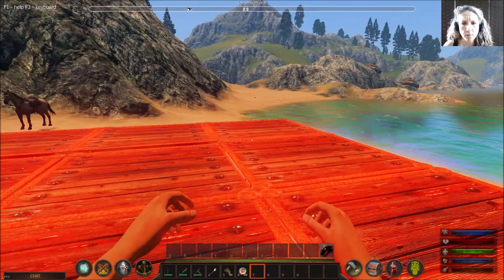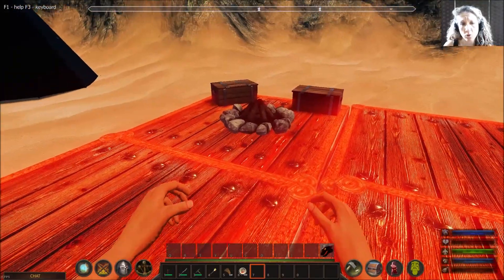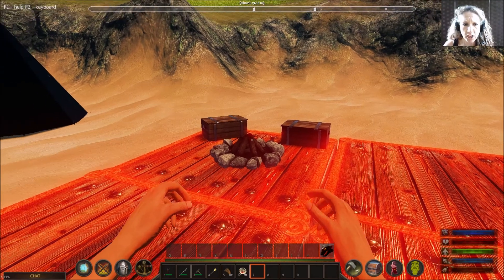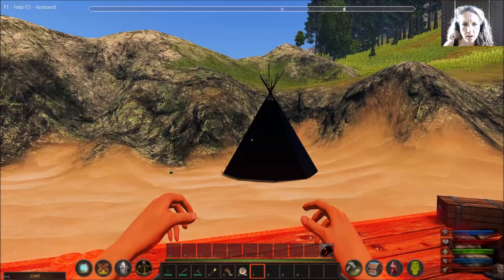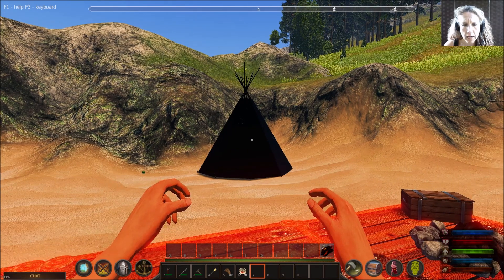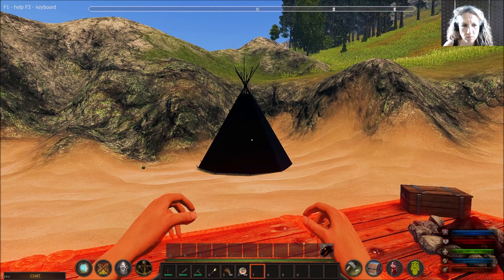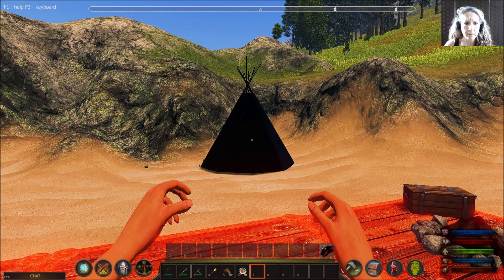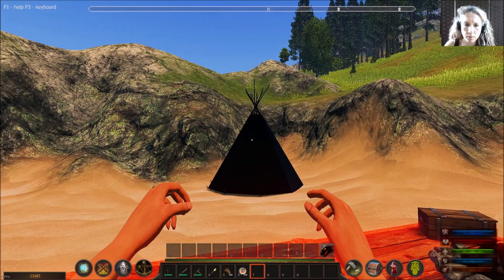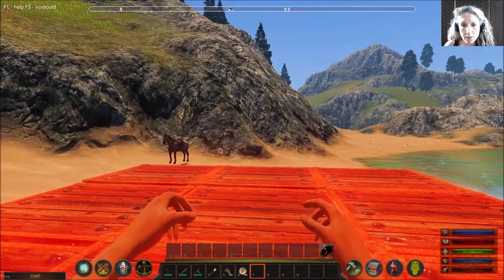We've got a four-by-three platform here called home at the moment, with a little cooking fire and a couple of chests for storing things. We also have a very black, texture-free teepee that we looted from a mob. I dumped the rest because it became obvious we were not able to store anything in it, despite what the description suggested.